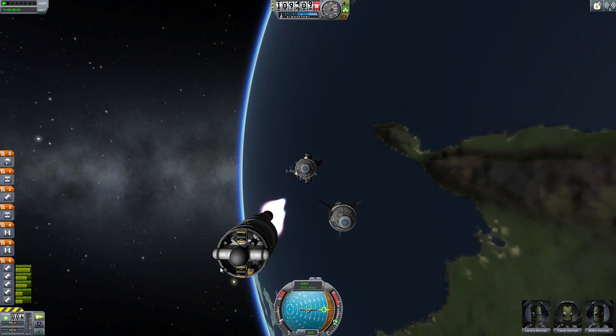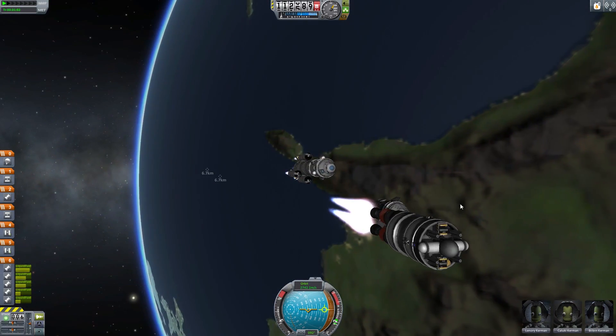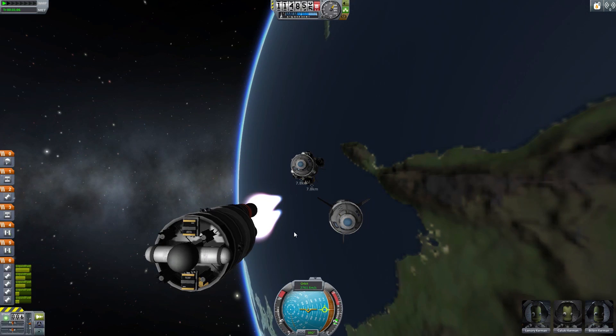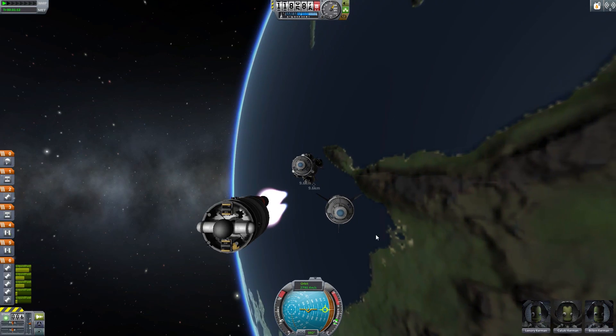If you have to do main staging and want to stage everyone together, you'll have to use action groups rather than the stage button, because you could have different ships together with different staging requirements. Most interplanetary transfers will be done using the same engine, so you'll just do one burn and stage in between if needed. That's one nice thing about Burn Together.